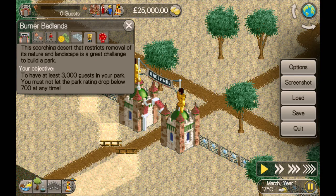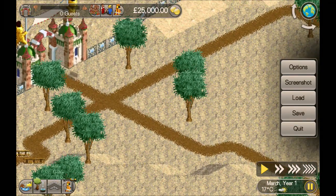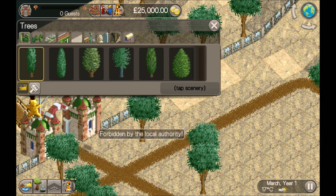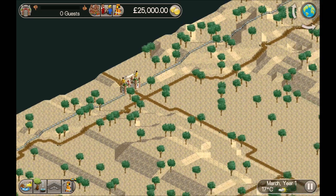Hey guys, welcome back, my name's Stu and this is Burner Badlands for RollerCoaster Tycoon Classic, part 36 of the VJ scenario pack. This scorching desert restricts removal of its nature and landscape - a great challenge to build a park. Your objective is to have at least 3,000 guests in your park, and you must not let the park rating drop below 700 at any time. So we can't remove things or landscape.